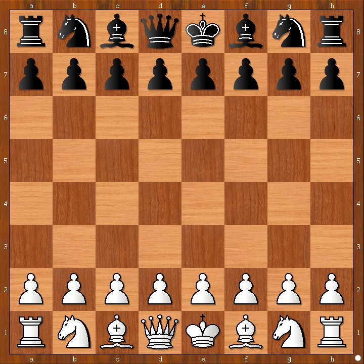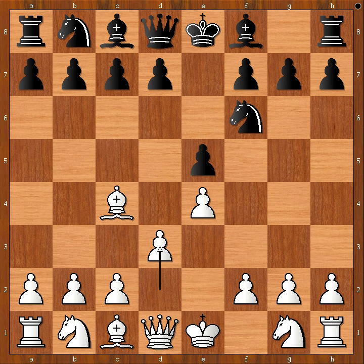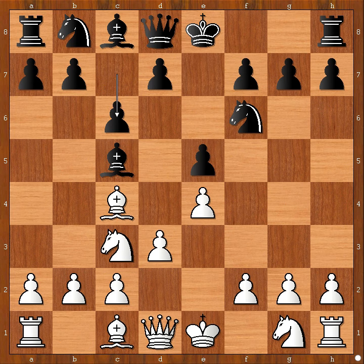Wei Yi had white pieces and he started with e4. Max Warmerdam played e5, and now bishop to c4 — the Bishop's Opening maybe. Knight to f6, d3, bishop to c5, knight to c3, c6, preparing d5 maybe. And now f4.